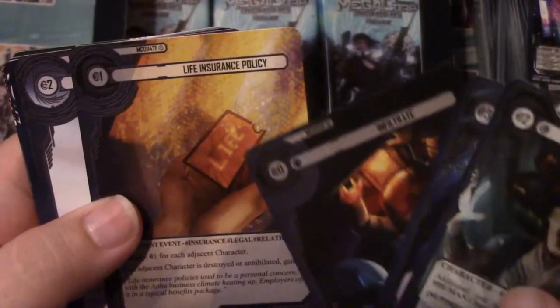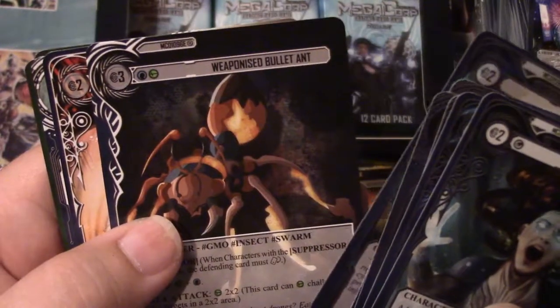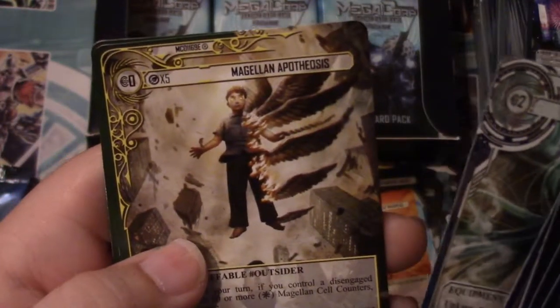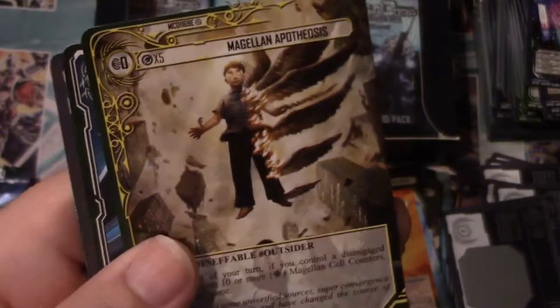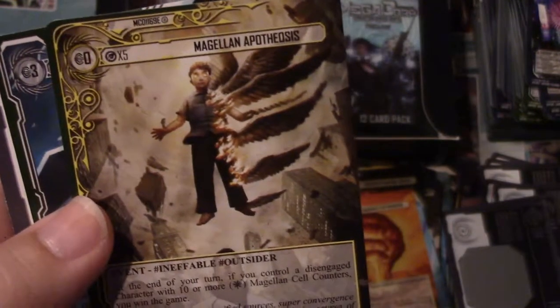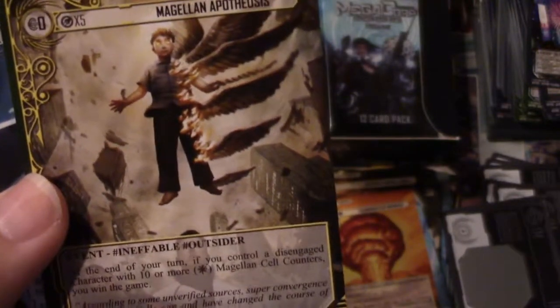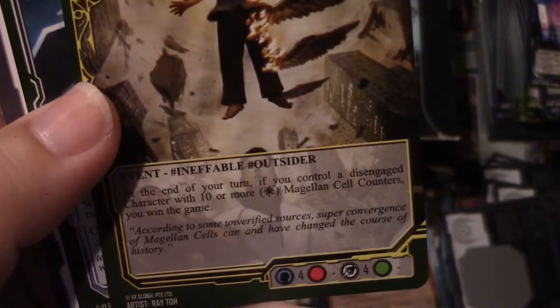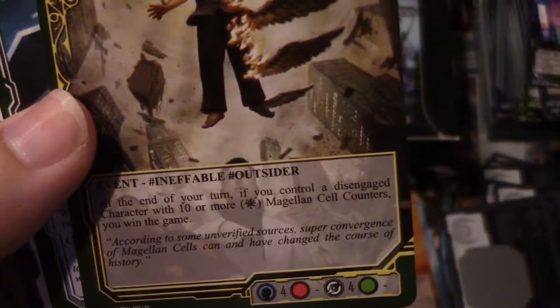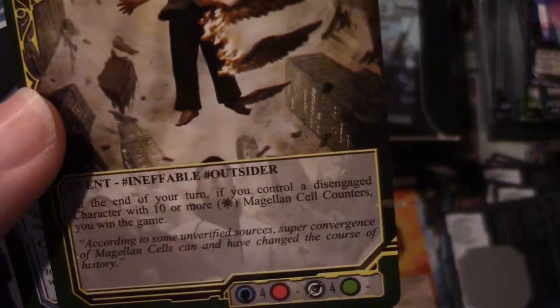Life Insurance Policy. Medical Integrity Module. Nostleman. Weaponized Bullet Ant. Telekinetic Slash. Stealth Shield. We got that Magellan Apothesis - from what I heard it's pretty decent. He's a zero cost event: at the end of your turn, if you control a disengaged character worth ten or more Magellan Cell Counters, you win the game. So there's a deck you can build around Magellan Counters.